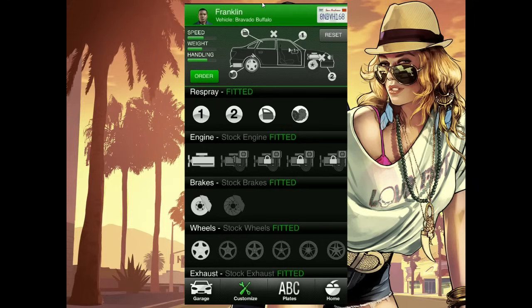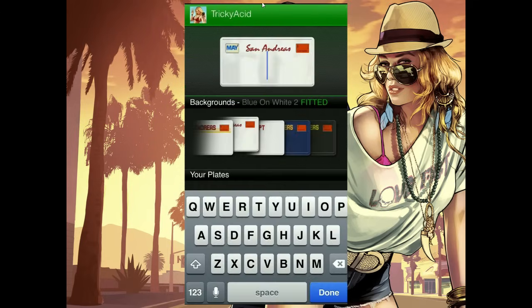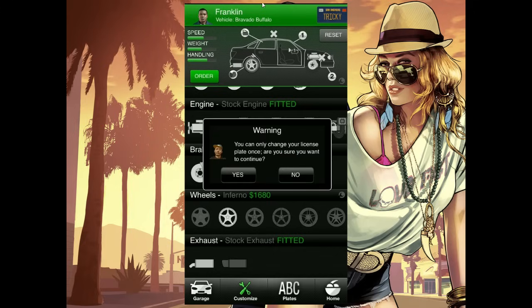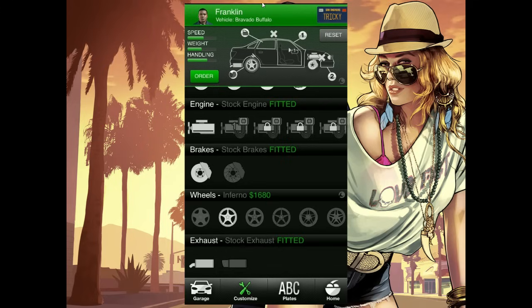For example, let's say if I wanted to get some new tires I can do that, and I wanted to also get a new number plate. So you just click on the tab and type in, say, 'tricky.' Then you go to garage, then go to customize, and just click on order. What that does is the next time I load up Grand Theft Auto 5, all my parts and everything will be ready for me in my garage. Then I can just collect my car — happy days. It also confirms: are you sure? So make sure you want all of this fitted to your car and just click yes. The vehicle's name is also stated just below Franklin's name — right now this is a Bravado Buffalo.